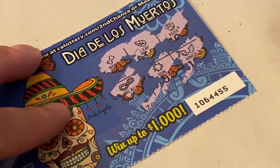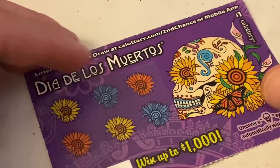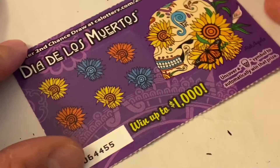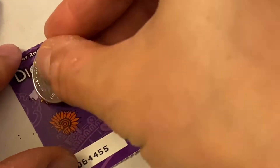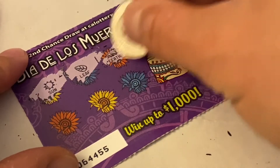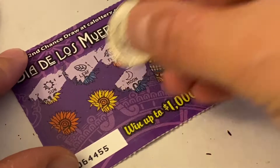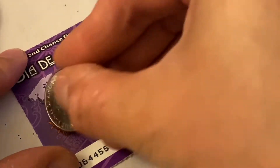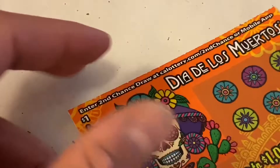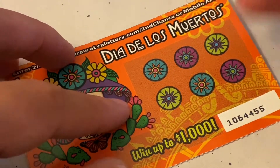And a necklace — nothing on this card. Moving right along: sun, leaf, feather, moon, flower, and a rose. We are zero for two so far.